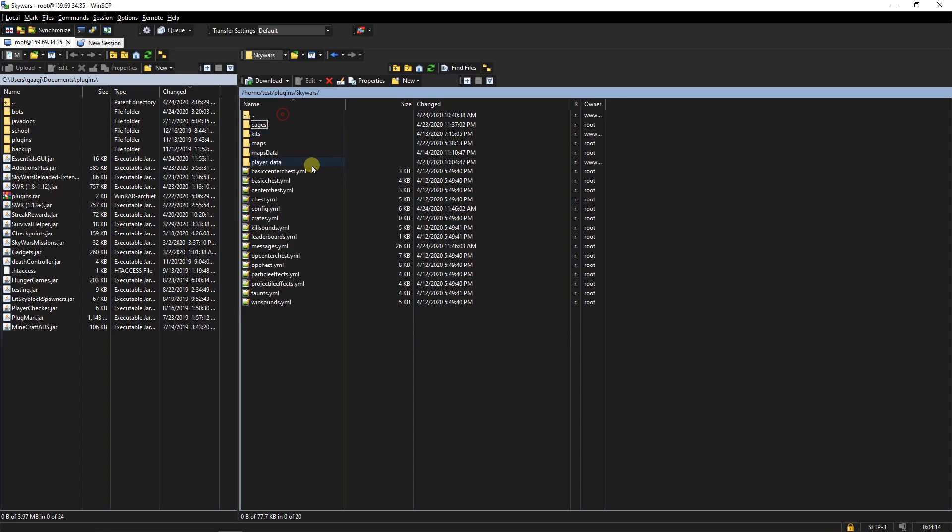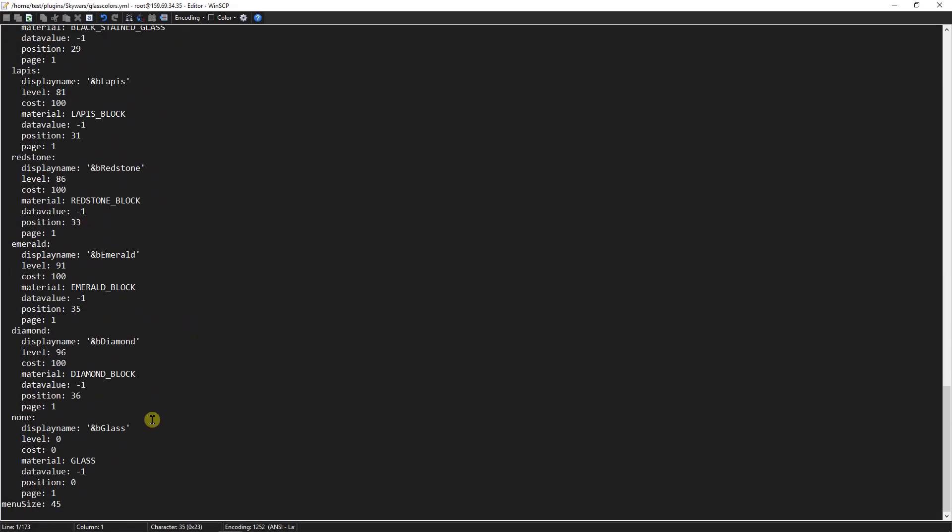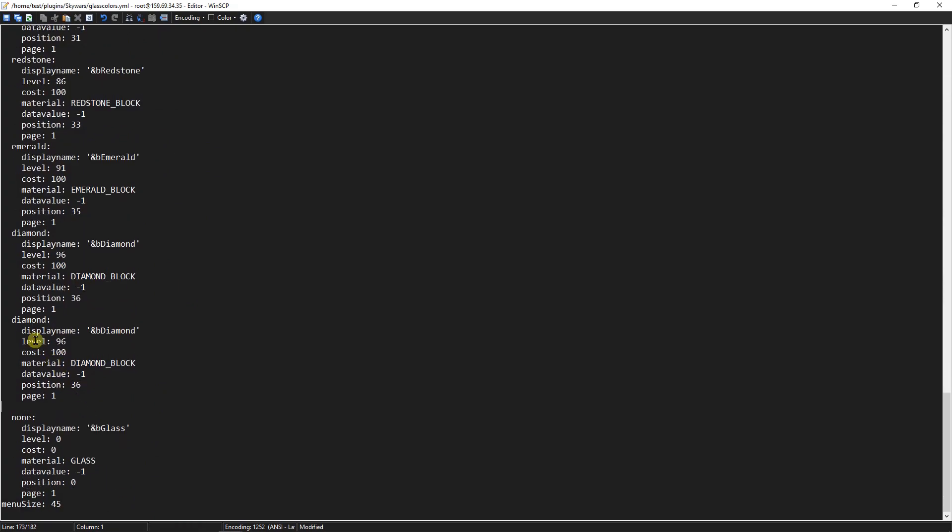Now you're gonna go to the glass colors config file and copy one of the existing entries. Make a new one and start with "custom" so the plugin will recognize it as a schematic file, then follow it with the name of the schematic — so "carrot." There we go.